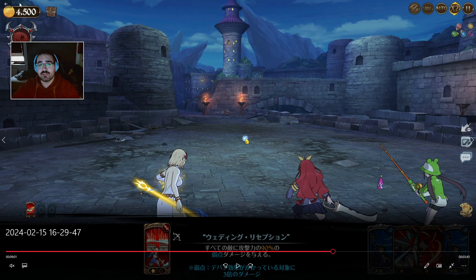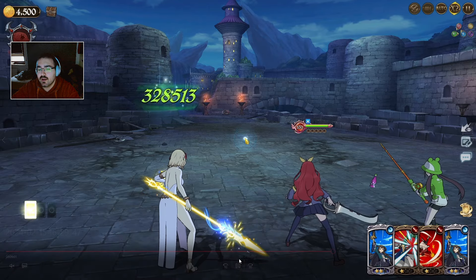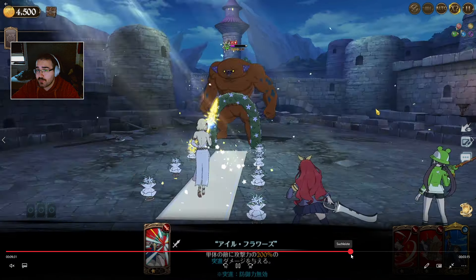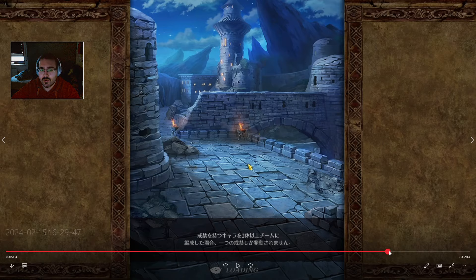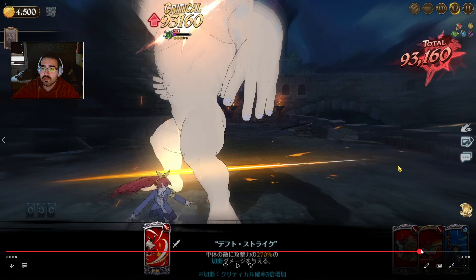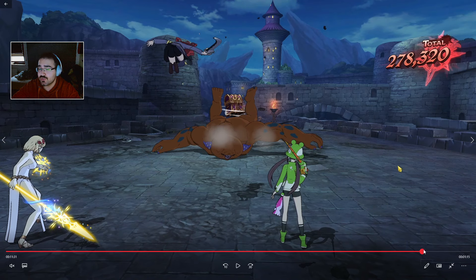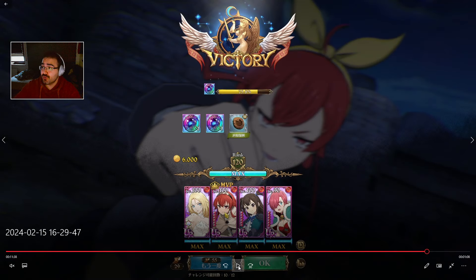There are different chest rarities: bronze gives one SA coin, silver gives two, gold gives three. Only one enemy can drop a chest per phase. Typically you just want to reset until you get at least a bronze chest and continue. The second enemy can also drop different rarities. Here I got two wooden chests giving one each, then later a silver chest, and the final boss drops a gold one — that's five total.